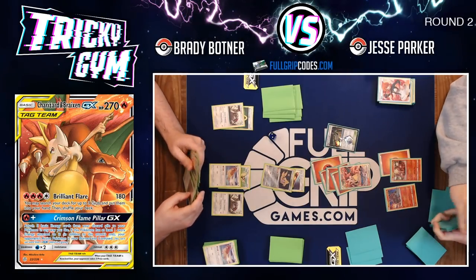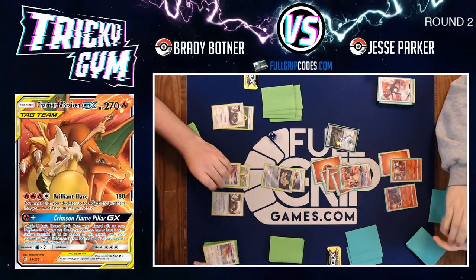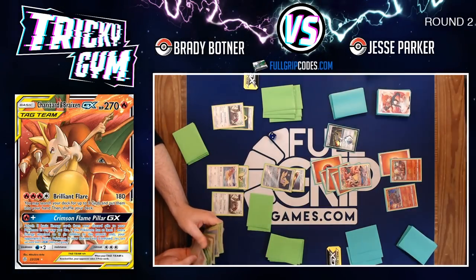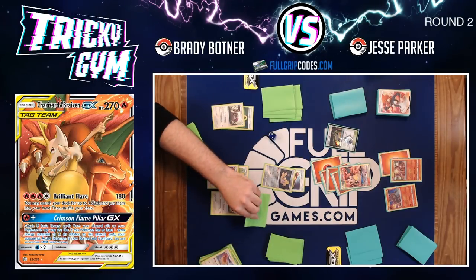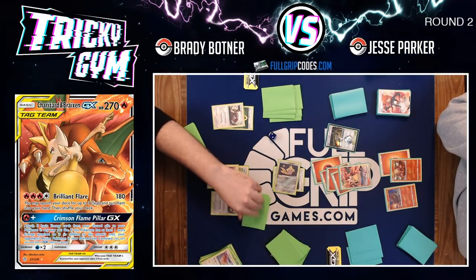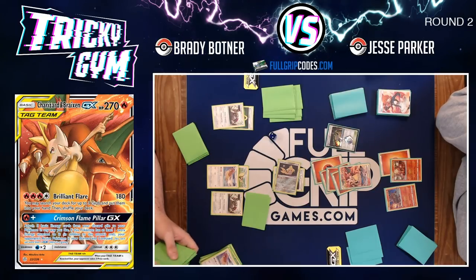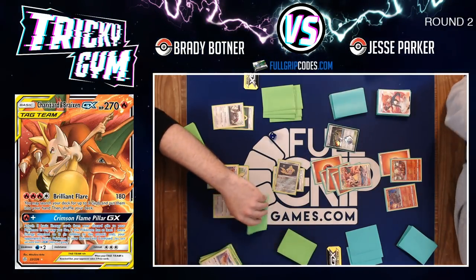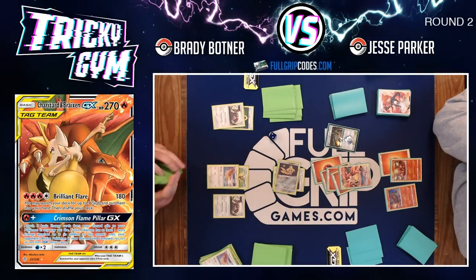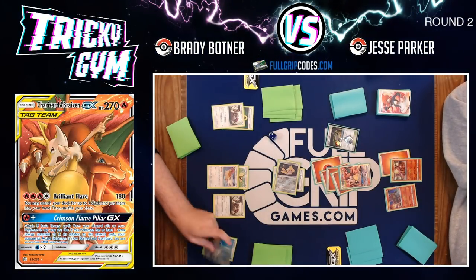Brady has a sparse board position with two Pidgeottos knocked out back to back — he's got his work cut out. Jesse has three prizes remaining but Brady has time on his side: three prizes remaining means Jesse can take two more knockouts before Brady needs to take control. In the eyes of a control player, two more turns is all the time in the world — two more turns to cold crush the active, stamp to one, and remove that final card from Jesse's hand.